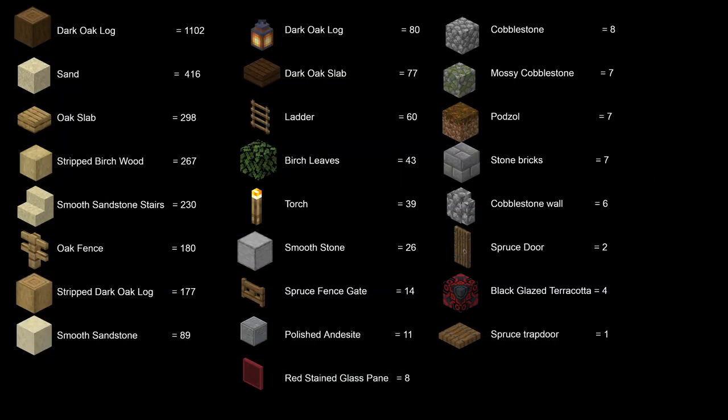On screen now is a list of blocks and their quantities used within the build. It is only a guide and because everyone is different, some people like other blocks more than the ones used here. Hence the blocks can be replaced with ones that you prefer. Let's get started then.